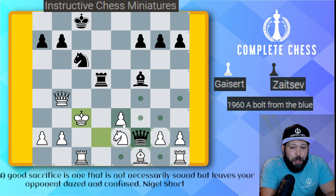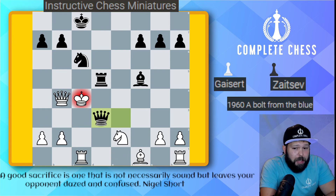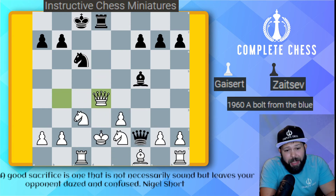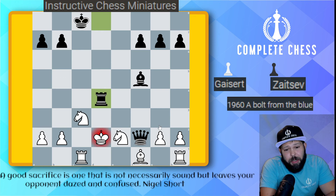Checkmate in 2 here: queen takes e3, king c4, and then queen to d3 for a nice little kill-box checkmate. Back to the game — white played the only move they could: queen to d4. We simply capture knight takes, knight b5 check. Of course, if you had played pawn takes on d4, rook takes d4 is just checkmate.